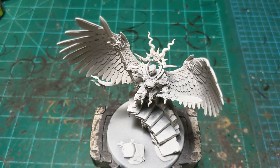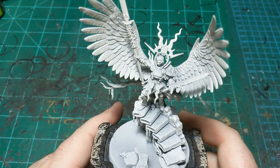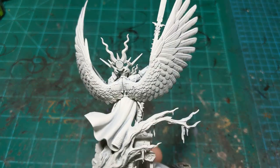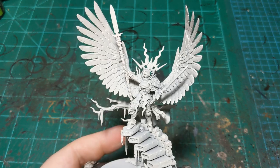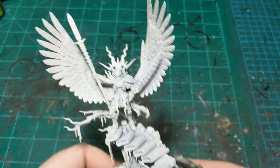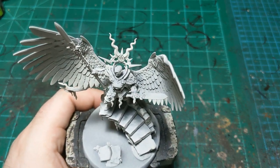We're back for another painting tutorial. Today we're going to be painting Vandrastra the Celestial Star. She is one of the new Stormcast heroes from the Dominion box — the biggest one and a beat stick in the game — so we're going to start off with something fairly simple.